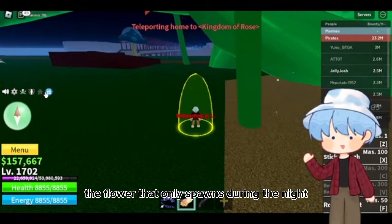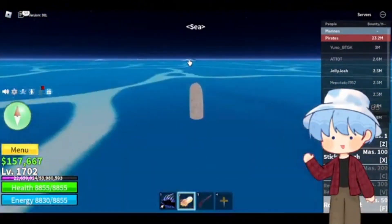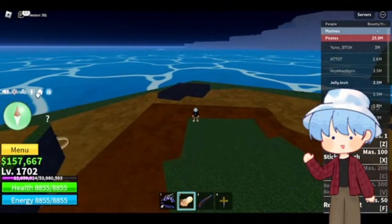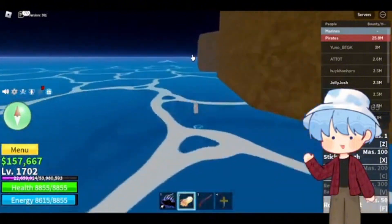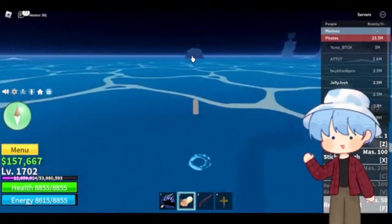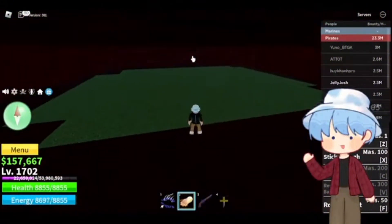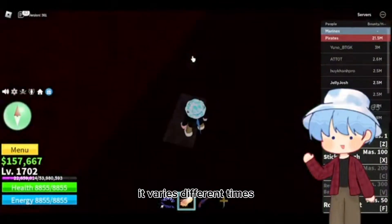The blue flower is the flower that only spawns during the night. This island is another one of the blue flower spawn locations. The blue flower can also spawn up here — as you can see it's right over here. In this server it varies at different times.